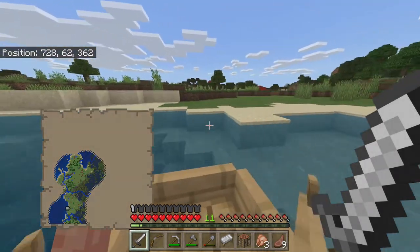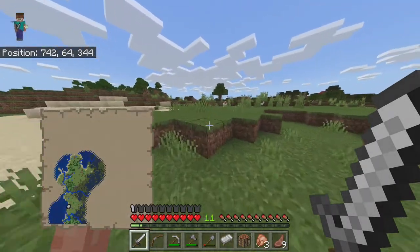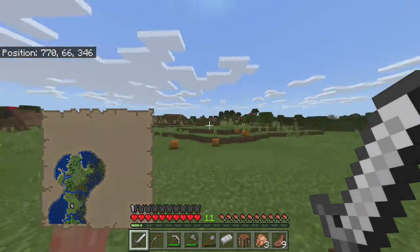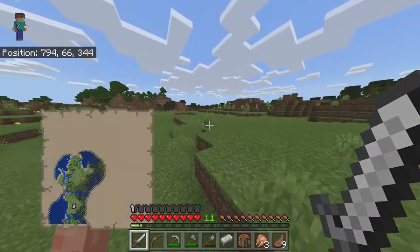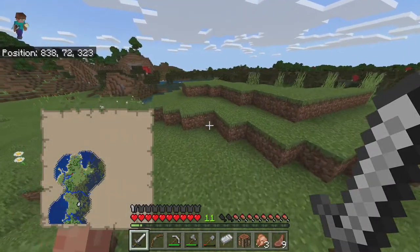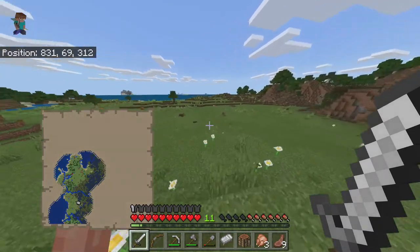I kind of found a spot I'm actually liking. It's honestly a spot we've already been before — this is almost like our spawn area. Before I decide, one thing I like to look at is: there are trees around, which is good because then we can make our house out of wood. Another thing I like to look at is how many animals are around — you don't want to create a home around no animals. You want to make sure there are cows, chickens, and pigs. Right now I see pigs and chickens, so that's good.